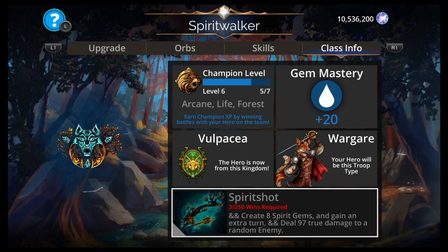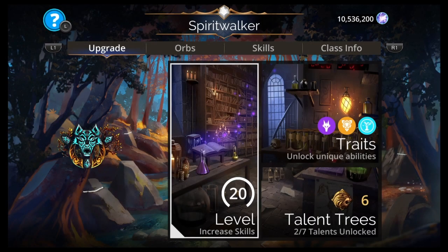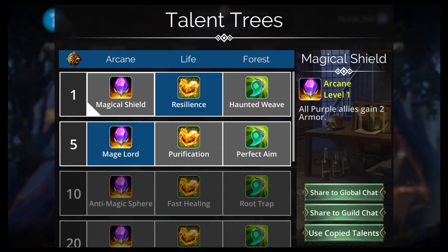It's Wargear from Volpakia, which is cool because now for Persistence we have a Wargear class for Wolfgarrick, for Lord of Slaughter, etc. It was just the last class that we needed. And then the Talent Trees — we got Arcane, which is great, that means 50% start. We got Arcane, Life, and Forest. Arcane and Forest are gonna be good for this class.